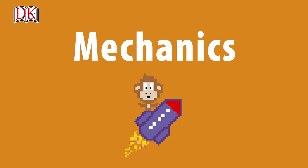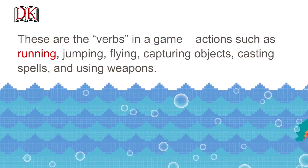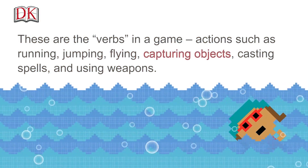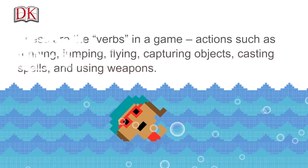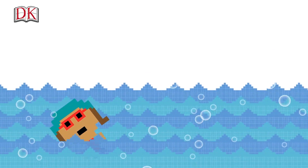Mechanics. These are the verbs in a game — actions such as running, jumping, flying, capturing objects, casting spells, and using weapons. The mechanics are the core of the game, and well-designed mechanics make a good game.